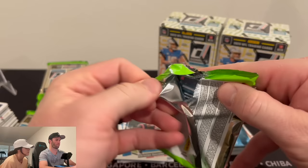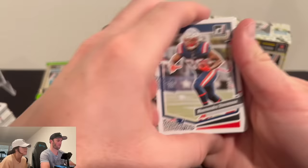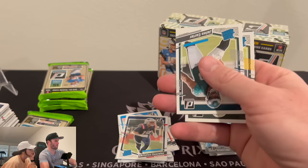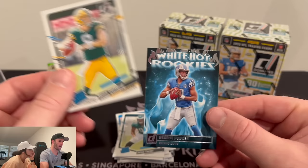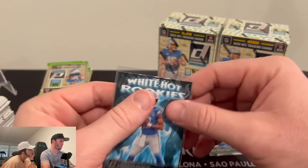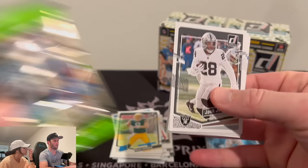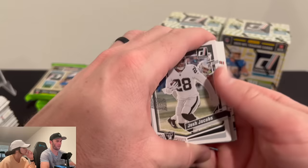Second pack here, Donruss Blasters. Downtown? I've heard it is possible to pull one in blasters. Justin Tucker — we have his autograph. Chubba — that's how this whole thing started. Jalen Carter. Sean Clifford. And hey, there we go — Hendon Hooker, White Hot Rookie. We'll take that. He hasn't really been able to show what he has. We have two rookies on the Lions with Hendon Hooker and Sam LaPorta. Jared Goff is playing great. We'll see what ends up happening.